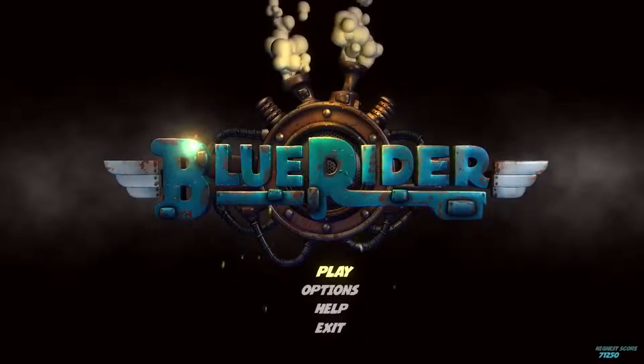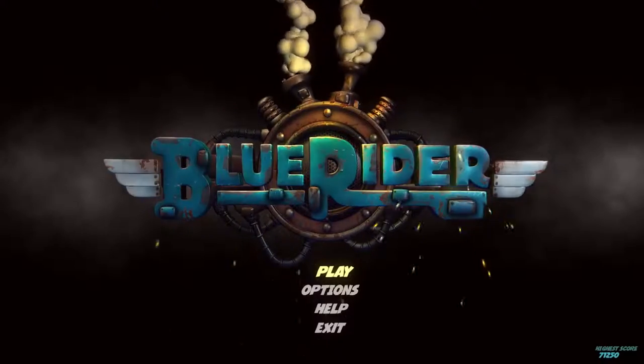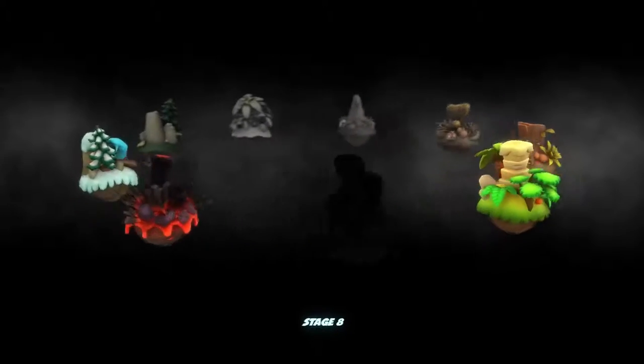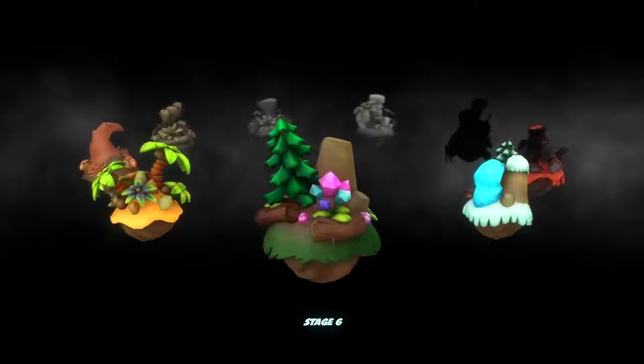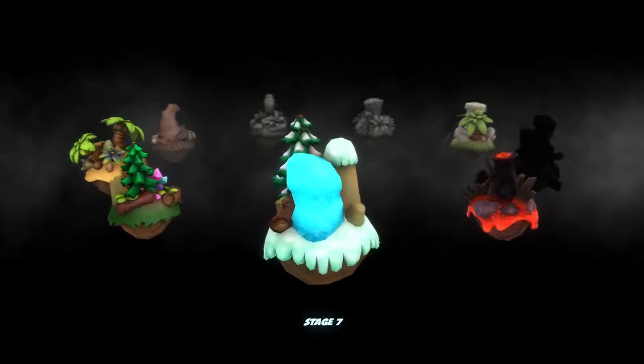Greetings everyone, my name is Eterville and welcome back to my let's play of Blue Rider. During the last part, I completed stage 6 — the mystical or crystal forest — and stage 7, the ice realm.